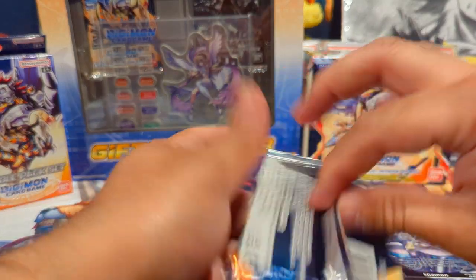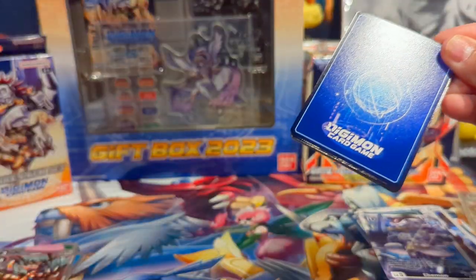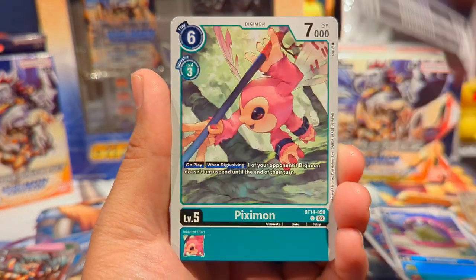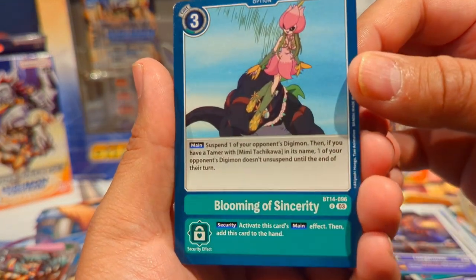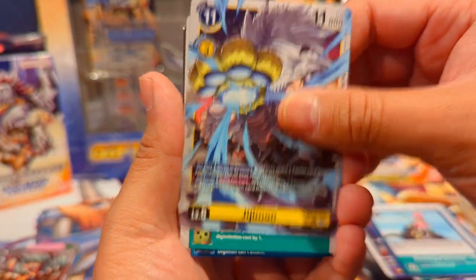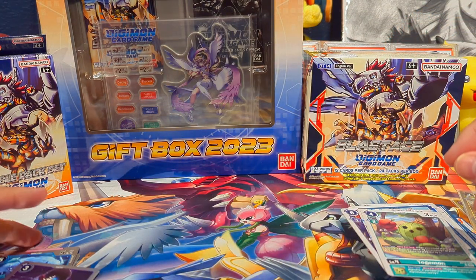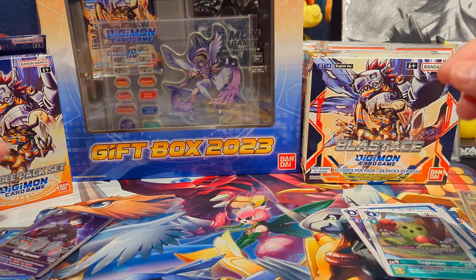These blisters are pretty good — two for three so far. In the last blister pack we have DCDmon, Dokugamon, Kuwagamon, Datamon, Pixiemon, Ugramon, Blooming of Sincerity — straight from the anime, you can tell it's even a little blurry. We have a Togumon, Kakuman, and an Eiji Nagasumi Rare. Satsuki and Eiji are the alt arts we're looking to pull.